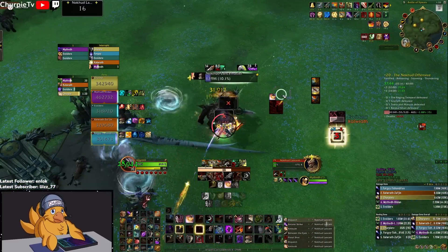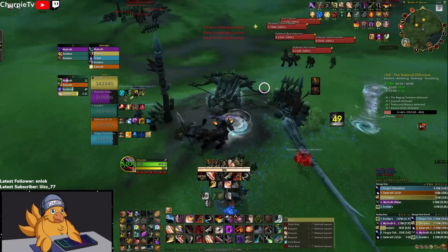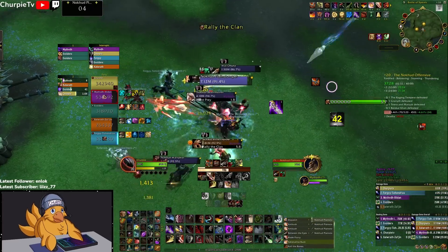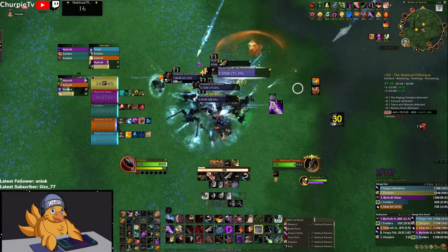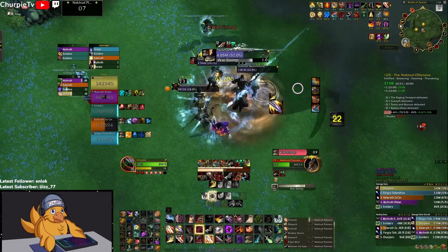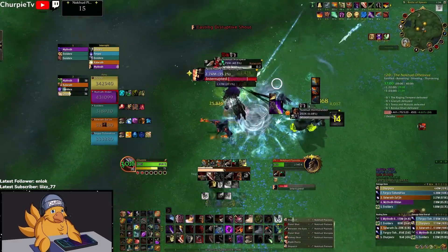Another mob to watch out for during these packs is the Beast Master. You can stop their cast with a Stun or Blind, and then they won't summon the bird that chases down your ranged players. That bird does a lot of damage, so if you or someone on your team can stop that Beast Master cast, you will make your ranged very happy and have one less mob to think about.